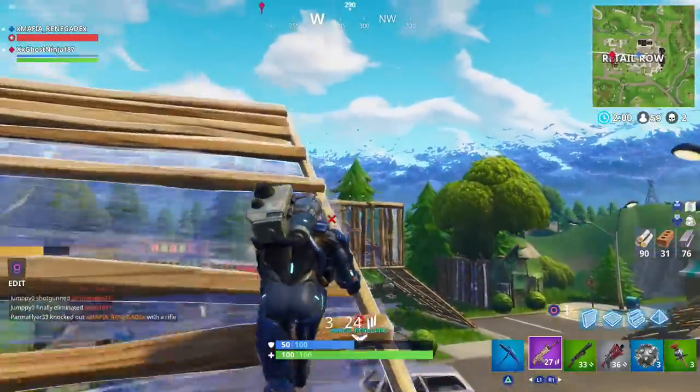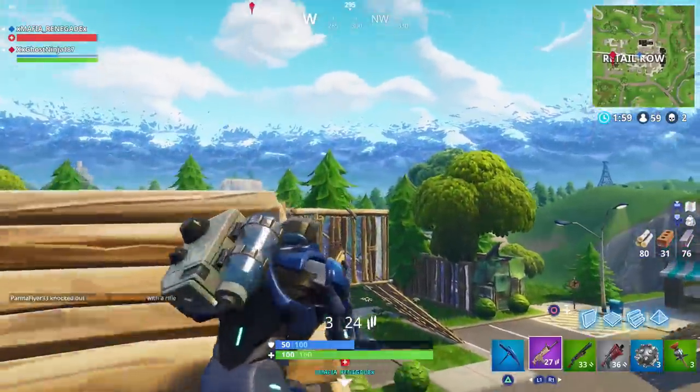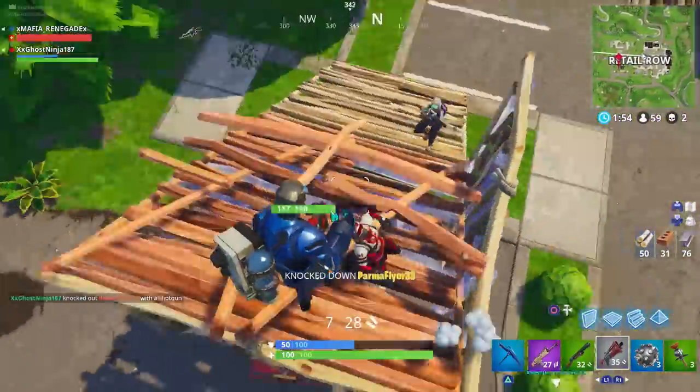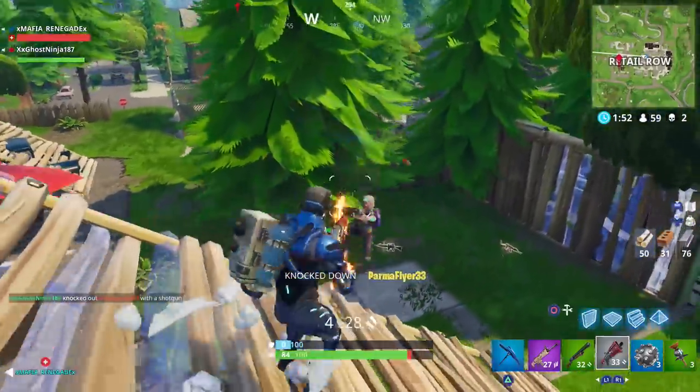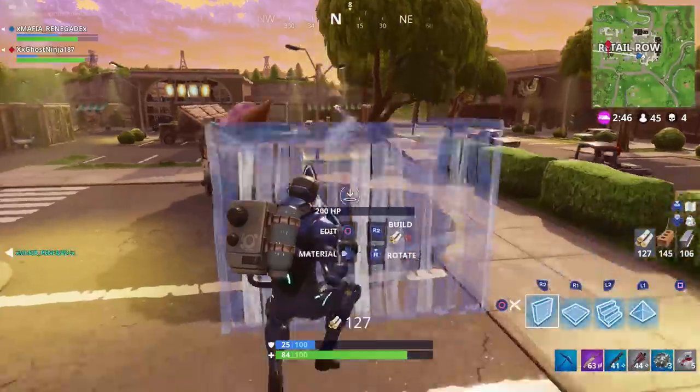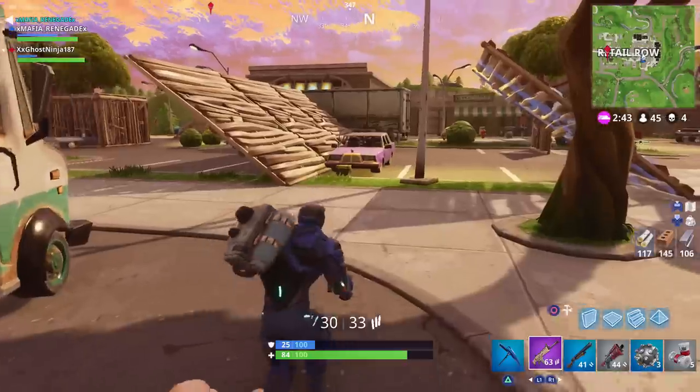That is exactly why I wanted to make today's video. If you can land and find a llama right off the bat before you even get a weapon, that means you're going to have 100 shield most likely, you're going to have a bunch of materials ready to go so you do not even have to harvest any, and then you can actually go find a weapon and you are pretty much all set.